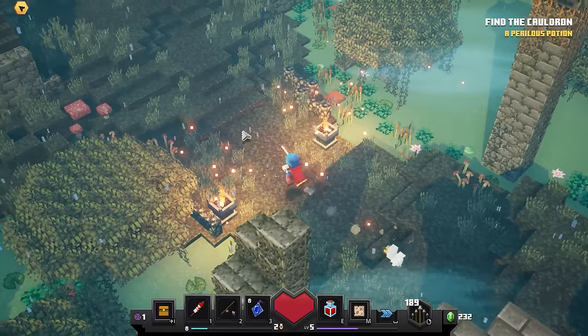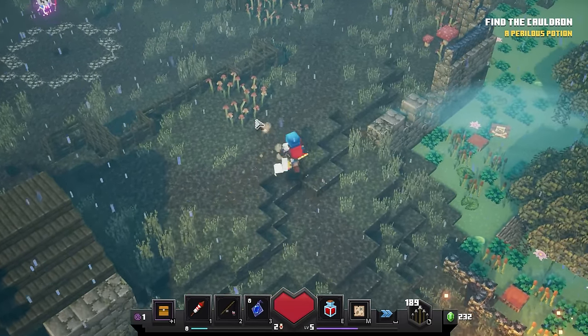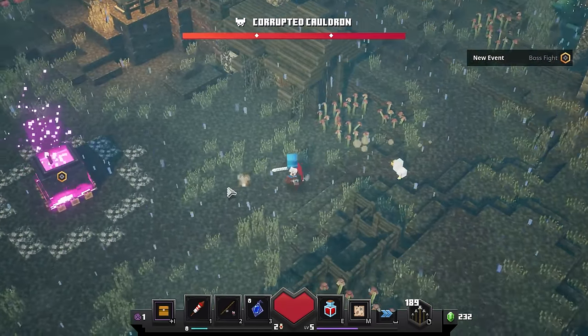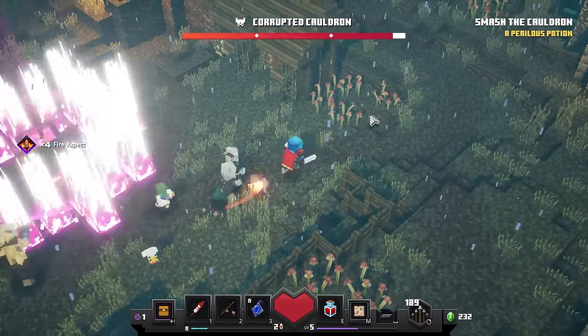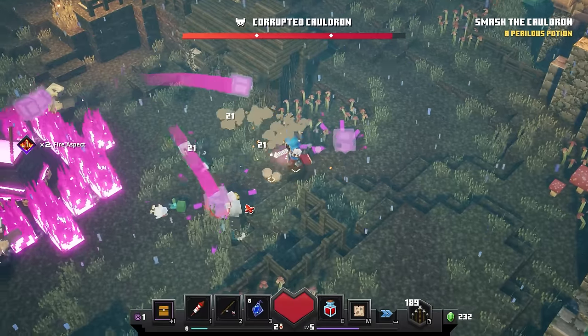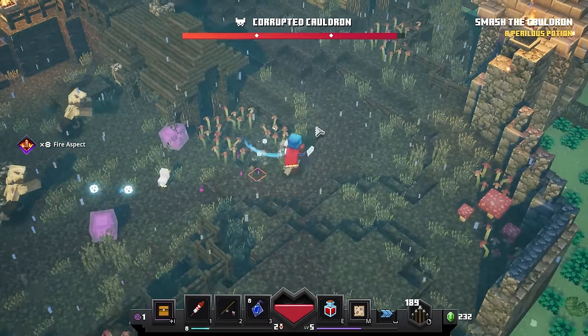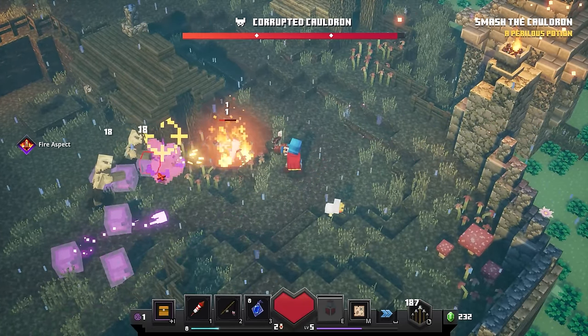We're getting a little bit closer to the cauldron — hopefully. The music's changed! Uh-oh — looks like the corrupted cauldron! We have to smash it. Let's do some damage and run. Oh my God, there's a baby zombie riding a chicken! And corrupted slimes over here too. We need to heal up! Do some good damage to these things. Doing good damage to all these slimes with the firework arrow — we've got infinity right now which is good.